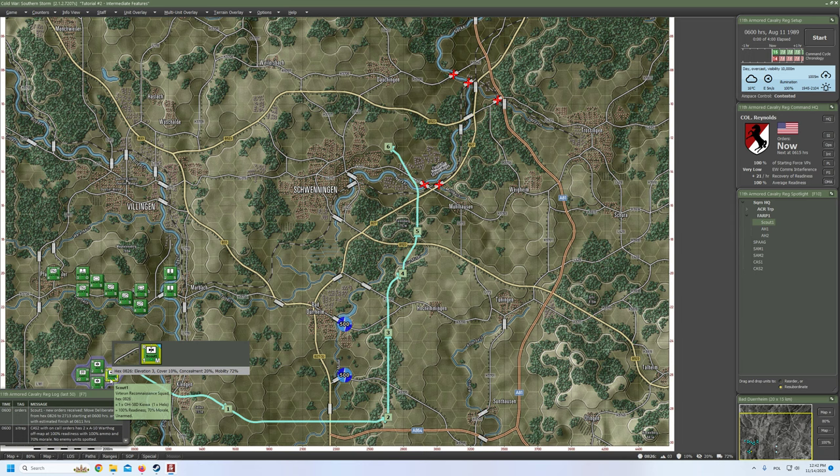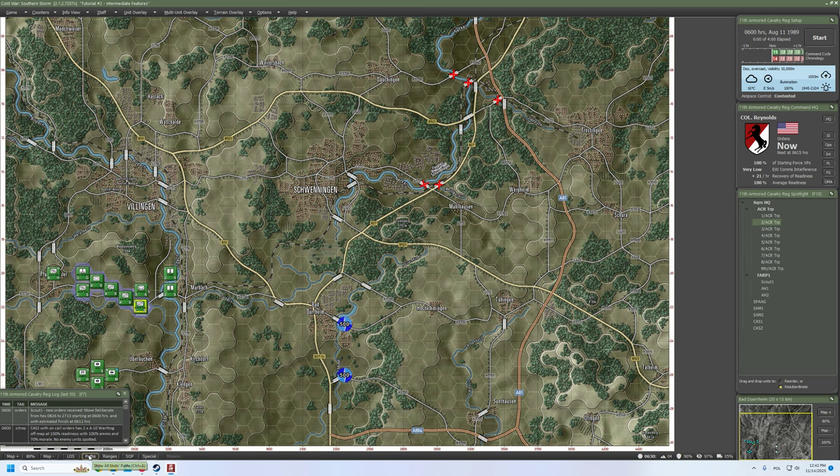We've already set up the path for our scout helicopter, the OH-58D Kiowa, and you can see the path here. You can of course disable it — oh, because the unit is clicked. Okay. I'm going to keep it for now so I make sure that all units have respective movement orders.